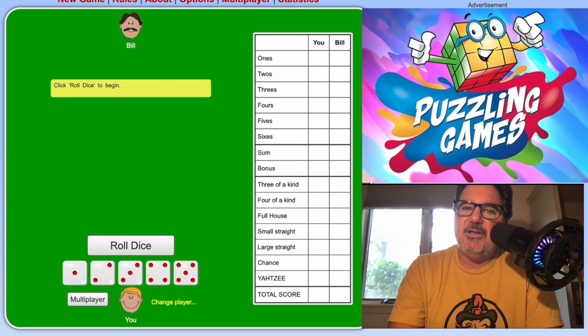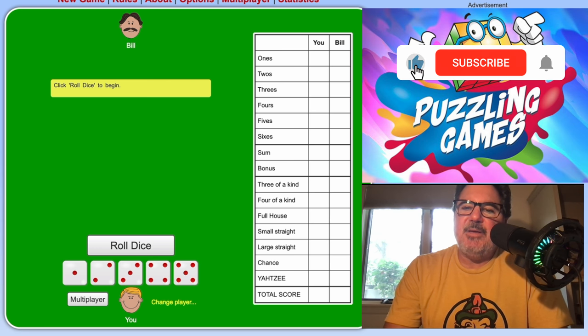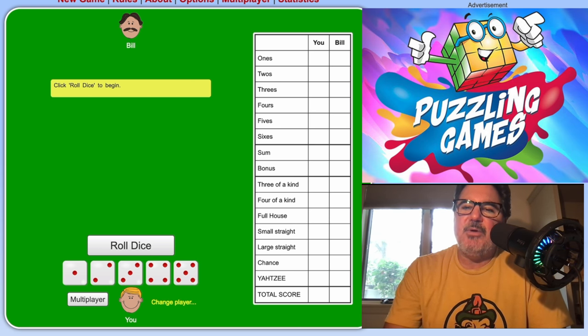There isn't much you need to play Yahtzee. There are five dice, and the other thing is every person playing just needs a piece of paper — a scorecard. They usually come with Yahtzee, but you can also go online and print them out. Yahtzee can be played with as many players as you want. At some point you don't want to wait too long for everyone to take their turn, so usually four is a good number, but you could do five or six.